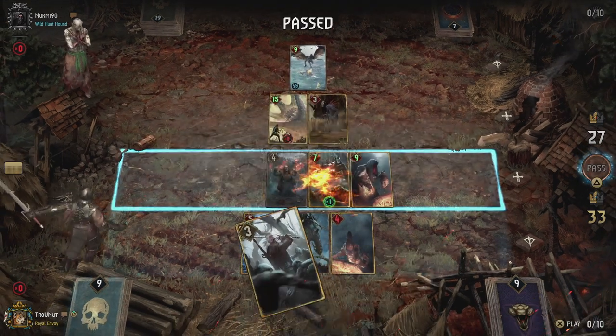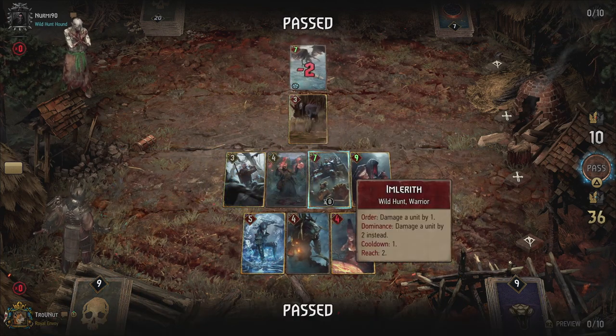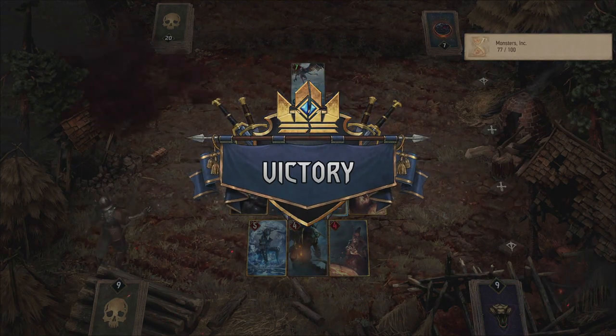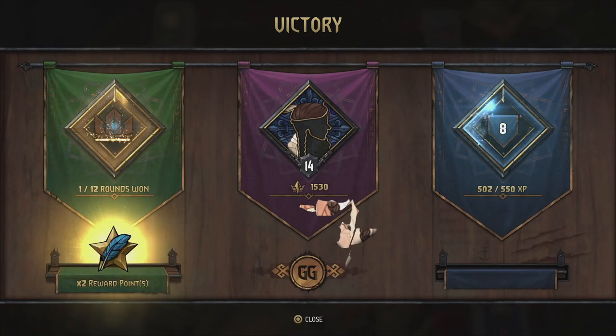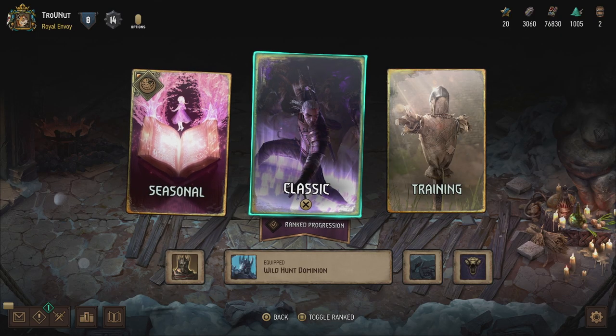Then we finish that off with Geralt — like that, there we go. That was a nice one to end it on — a victory! Against a Death Wish deck. We can win against Death Wish decks, we just need to be a bit smarter about it than the first time around. Keeping Geralt until the end — I learned from my mistakes.